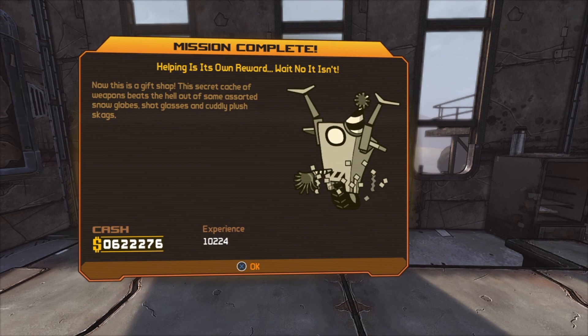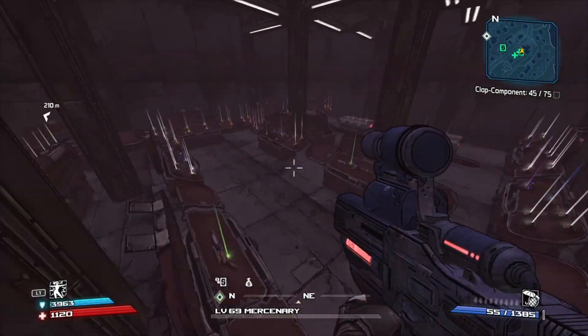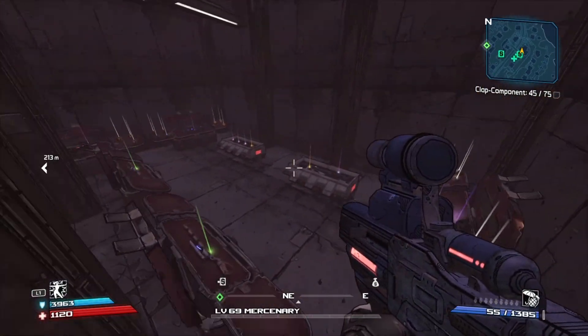As you can see in the gameplay I turned in the mission to Tacitor and it still allowed me to enter the gift shop after I saved and quit.